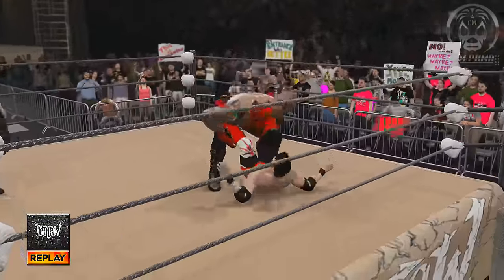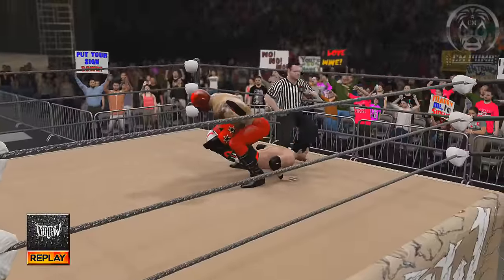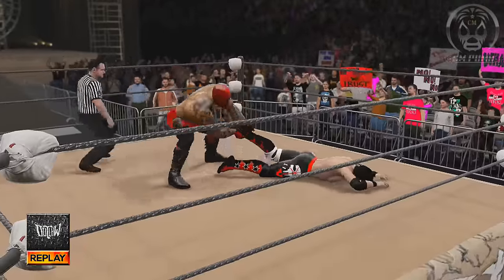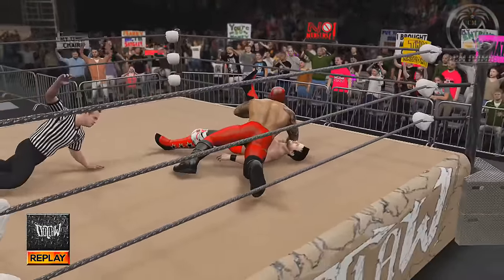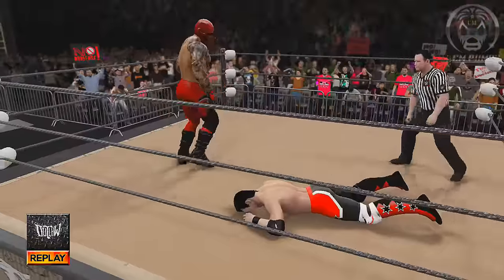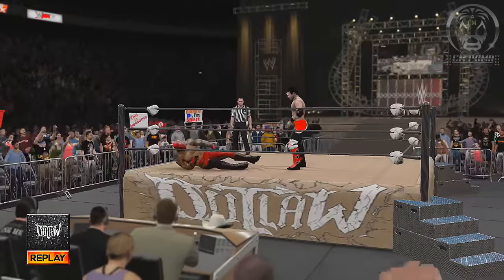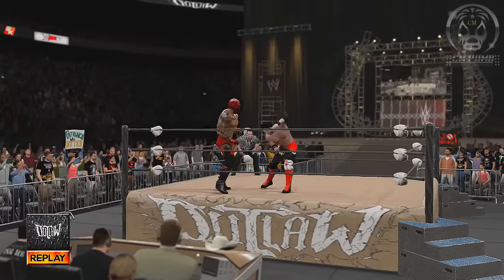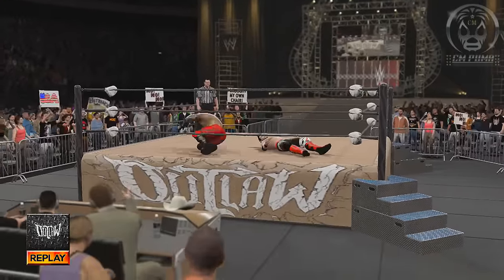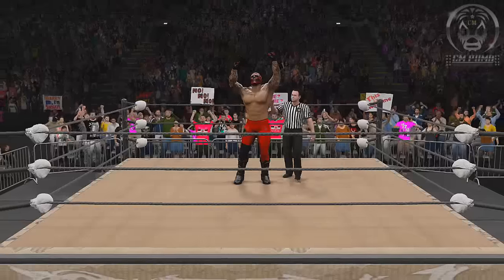Crimson moves on to face the veteran Jay Wolf. My goodness, what a matchup — Chris Crimson threw everything he had at Michael Dallas, and Dallas continued to kick out. Great matchup, but finally Crimson able to get the victory. Dallas was taunting the fans, thought he could get the better of Crimson. Crimson blocks a punch, grabs him, picks him way up, dumps him down onto his back, and gets the one, two, three. Your winner and moving on to the second round is Chris Crimson.